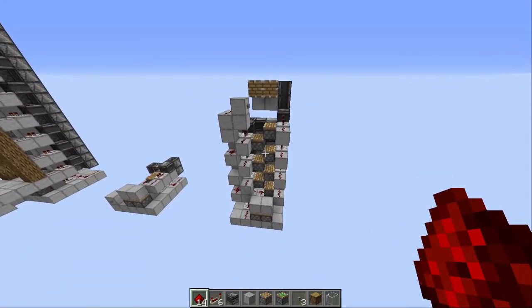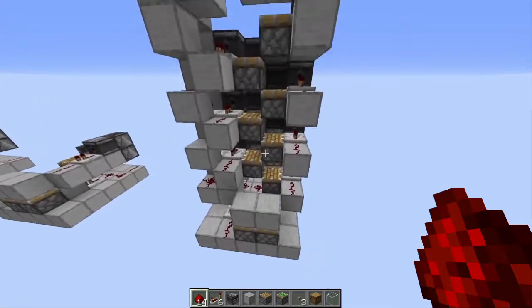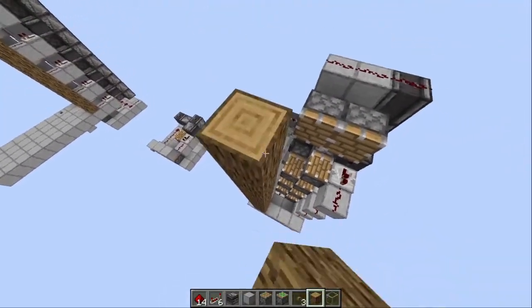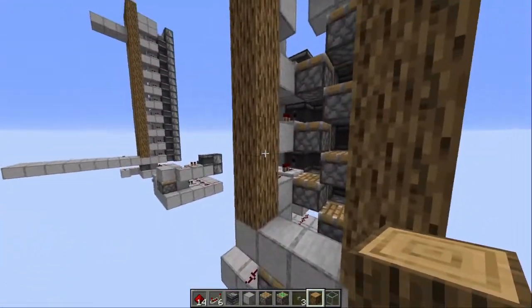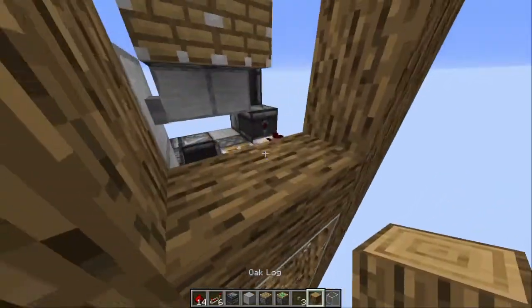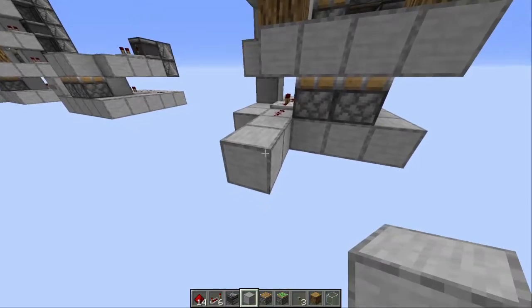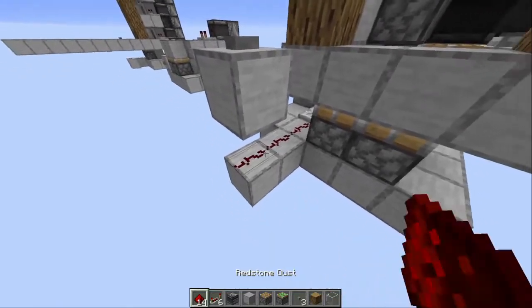This is your finalized build. The only thing that remains is to cover up everything so that you don't get pushed out by the pistons. To do this you just cover this up over here, go all the way out, make sure that the entranceway is only two blocks high, then fill up the rest to the desired exit which is one above your highest piston. The only thing that remains is to make a button that allows you to go up, for example like this.